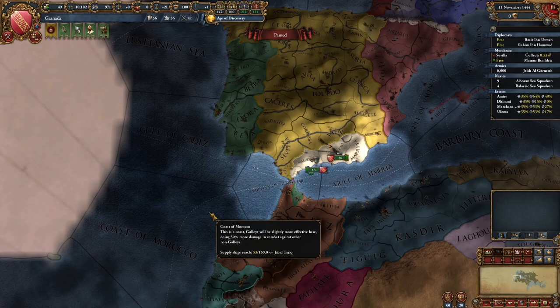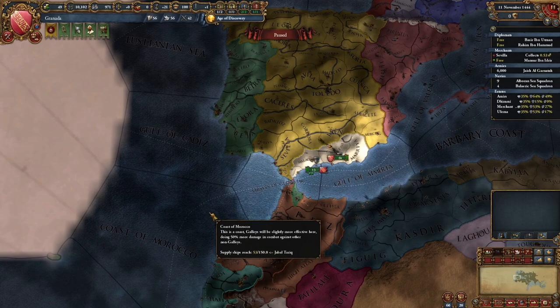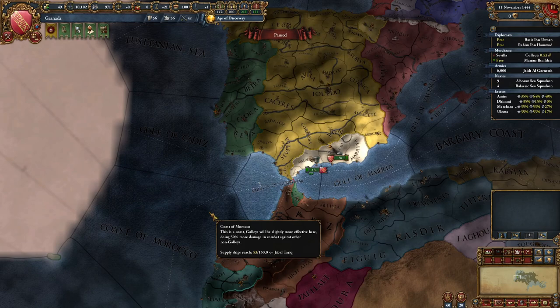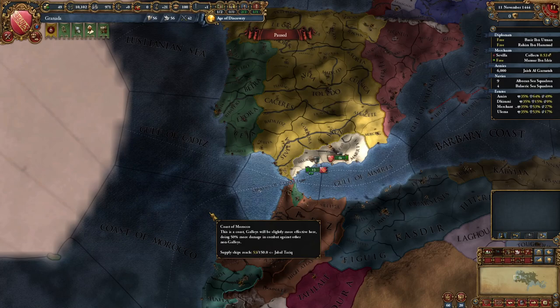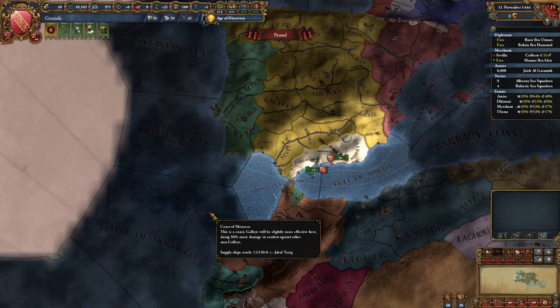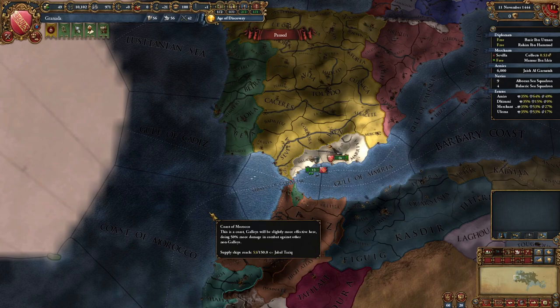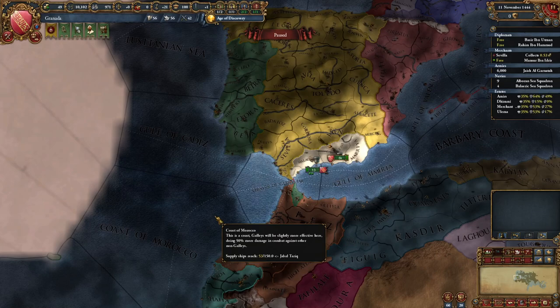Granada. You start off as a country that Castile is going to get claims on all of your land, and they're going to want to take it to progress through their mission tree, meaning you are target number one against somebody that is a major power. So this is a very precarious start. You should be fine though — this seems like a daunting start, with 'seems' being the operative word. If you follow the guide, get a little bit lucky, and keep calm making strategically sound decisions, you should be perfectly capable of building up a power base and wiping Iberia off the map completely. So don't panic, stay calm. You have a human brain, meaning you're going to be able to outsmart the AI quite often — take advantage of that.